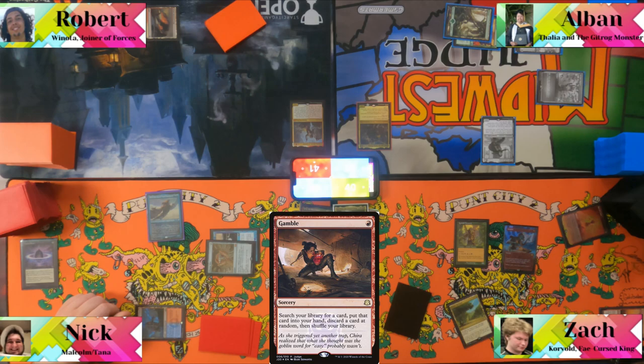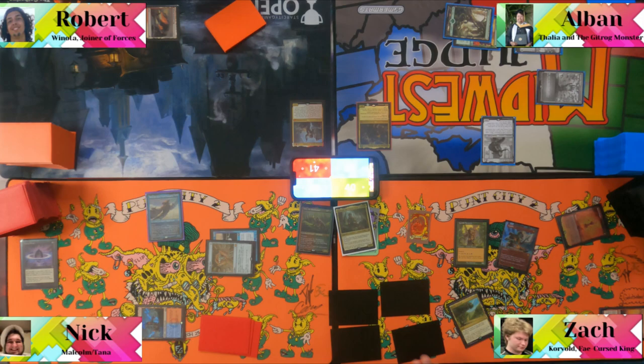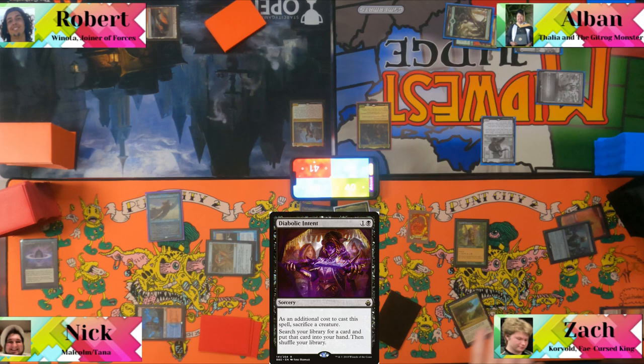It's a four-sided die roll for Gamble. They roll — it lands on one. That's not the one he was looking for. Gamble whiffs. Someone says "Get that out of your batting" — not what he was looking for.